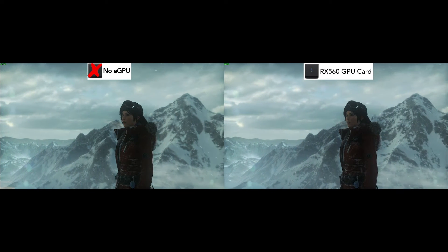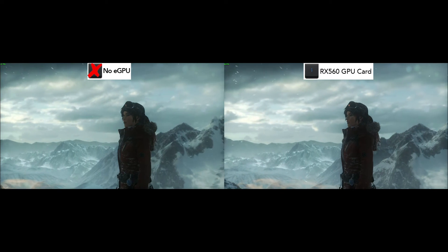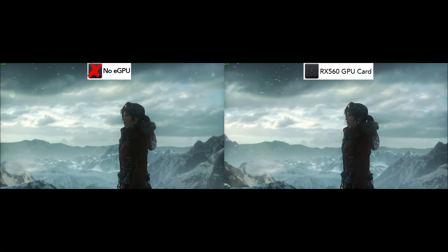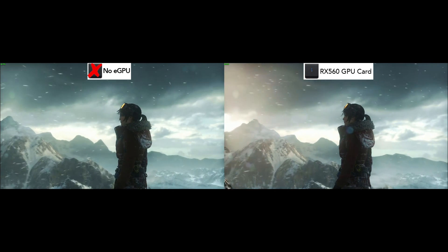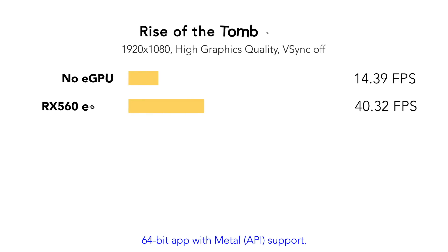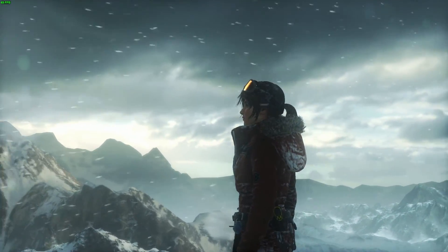Next up we have the best action-adventure game on Mac, Rise of the Tomb Raider. Here is another game with official eGPU support. Without the eGPU, we are seeing an overall FPS of 14.39, and with the eGPU connected this is pushed up to 40.32 on average. Playing at medium would increase the FPS closer to 60.